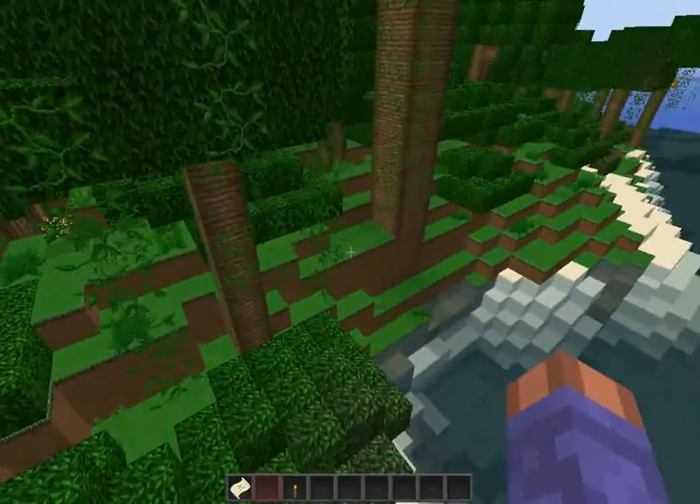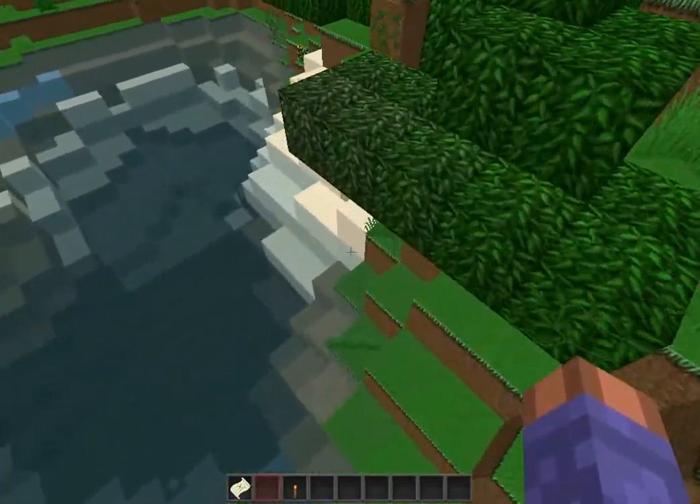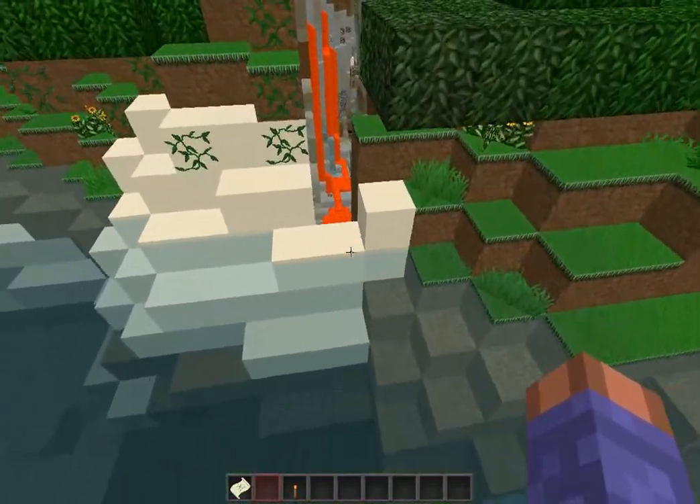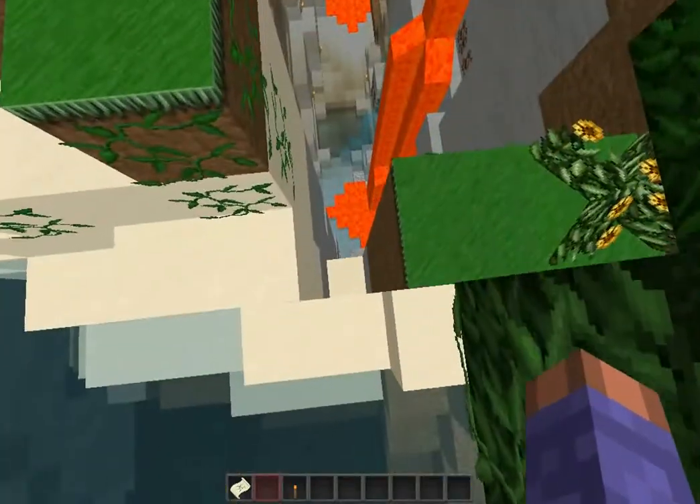There's a pretty big desert over here, we've got a jungle here, but the most noteworthy feature is the beginning of a pretty big ravine — well, it's not really a big ravine but it leads to a big cave system.